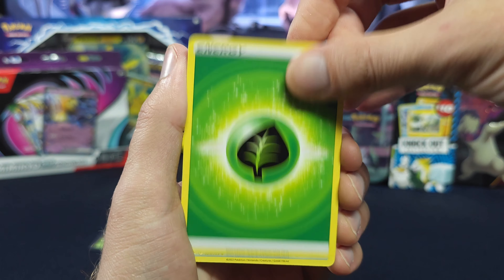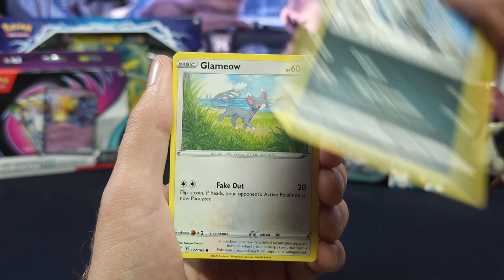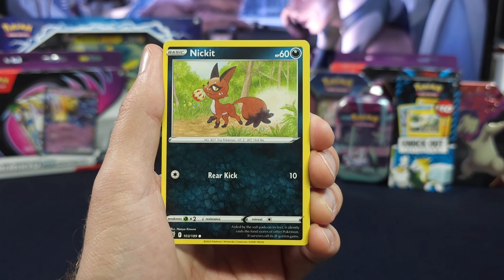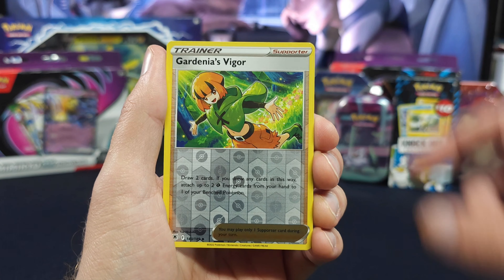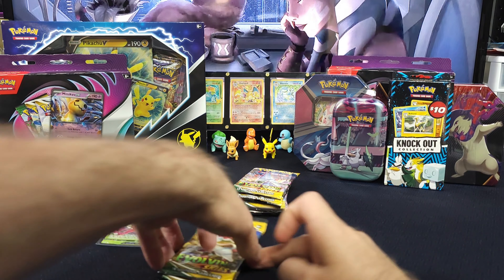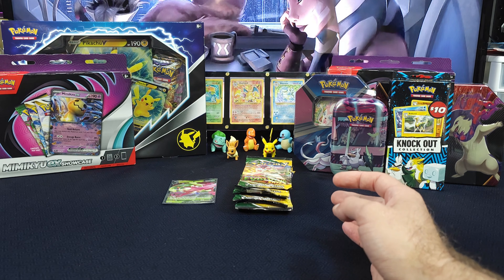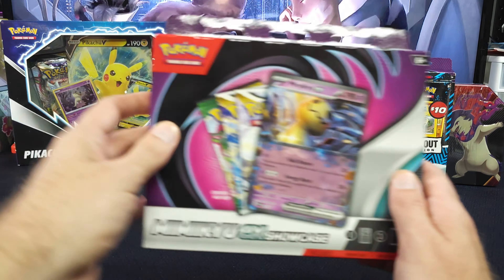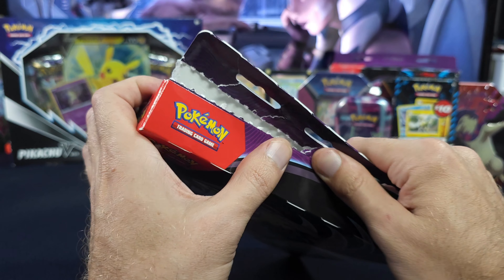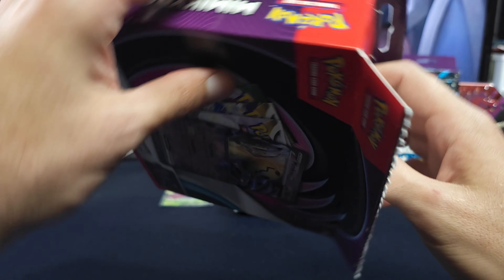Astral does have some awesome trainer galleries as well. We pulled, I believe, the Galarian Zapdos from here. Speaking with the market, the alt arts are going crazy. And if that does keep up, that just means - in my opinion - you're going to start seeing those trainer gallery alt arts do the same. So if you've got them, hang on to them. I'm pulling a lot of them down from our store right now. So if there is a card that you're interested in and you just can't find it or may not trust the source, hit us up on Discord - we have a huge selection.